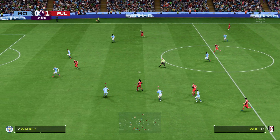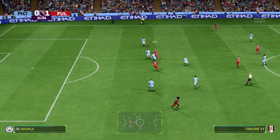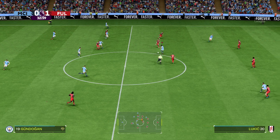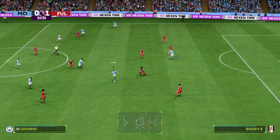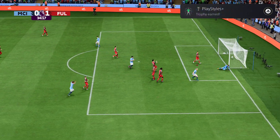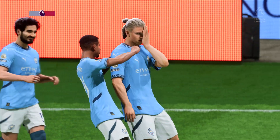Alex Iwobi. Now, what can they do from here? Iwobi — Ilkay Gundogan. Good ball in behind, and that's blown in. He caught that as clean as a whistle. That is a wonder strike!